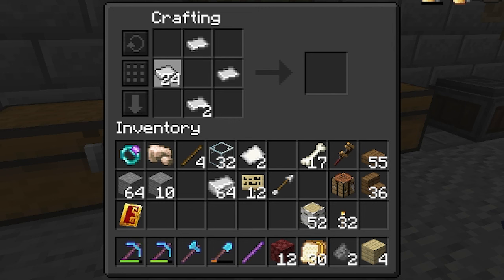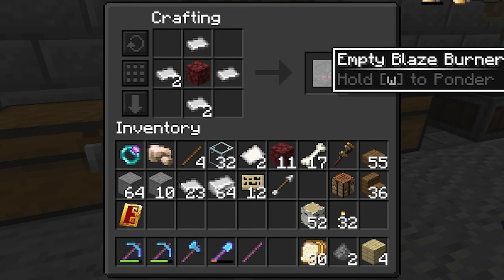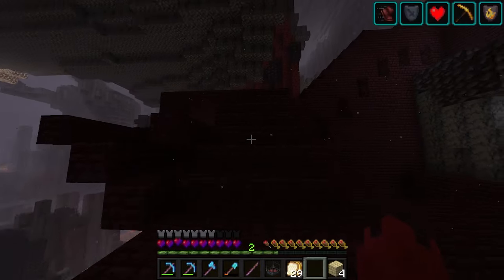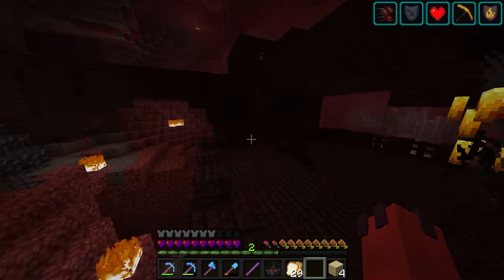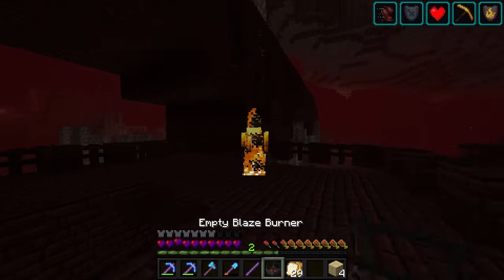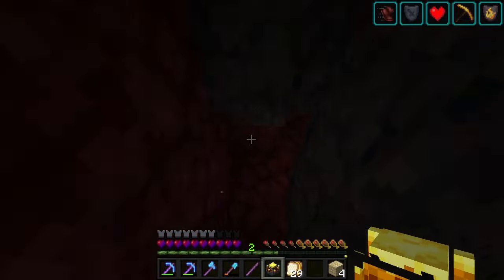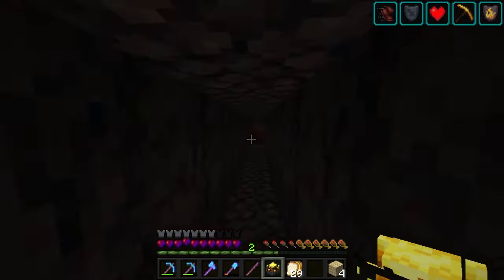Once you have these metals, we need to make a block called the Blaze Burner, which uses iron sheets and netherrack. Once you have a Blaze Burner, you will need to find a nether fortress, and more specifically, a Blaze. Once you have found a Blaze, right-click it with your Blaze Burner — this will safely put the Blaze inside your Blaze Burner. With Blaze in hand, safely make your way back to your base.